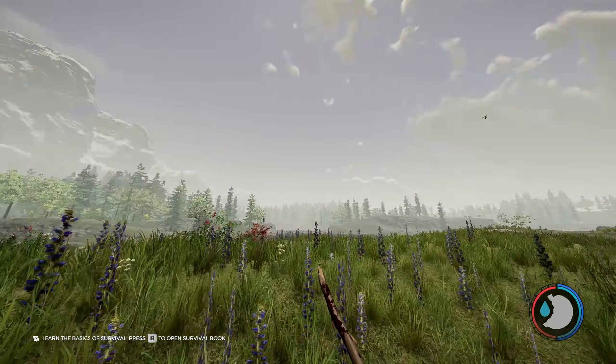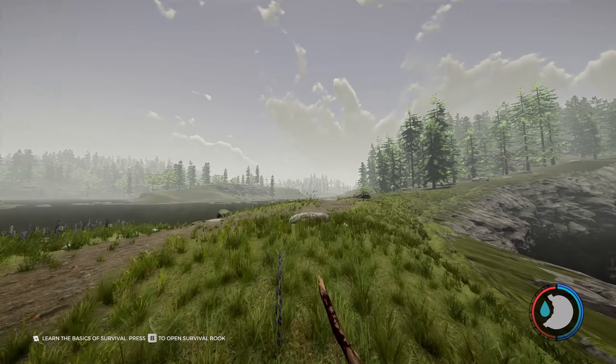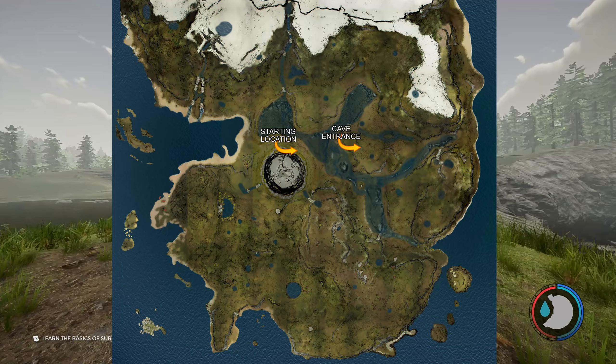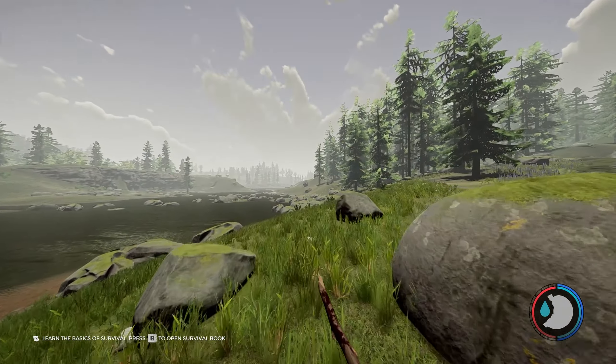We're going to start in the sinkhole, we're going to turn around. As we're facing the mountain here, we're going to look to our right and run that direction. I'm also going to show you on the map here exactly the location of the cave we're looking for, so it's going to be pretty easy to find.